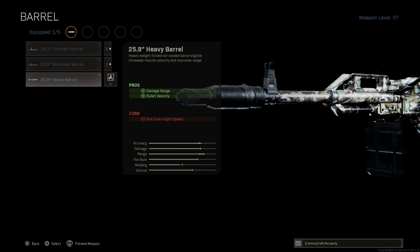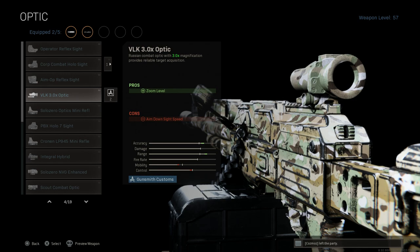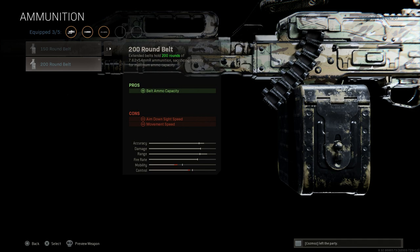The 25.9 inch barrel with that carrying handle performs very closely stat-wise to the 26.9, but the mobility you get is much greater. You still get damage at range and bullet velocity — just not the recoil control — but with the snatch grip you'll really be able to mitigate that. The recoil is not hard to control whatsoever and you can move much faster. For optics, since this is a Russian weapon we'll go with the VLK optic. For ammo, we'll run the 200-round box magazine, increasing from 100 to 200 rounds of 7.62x54mmR.